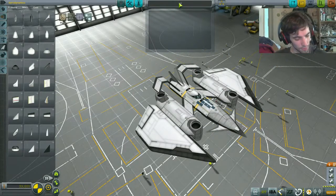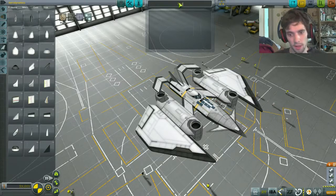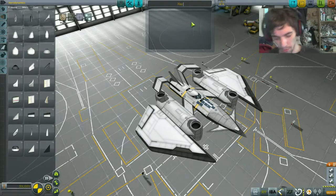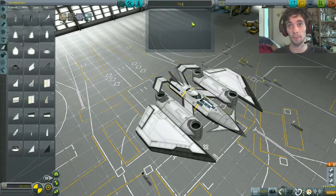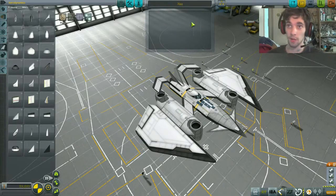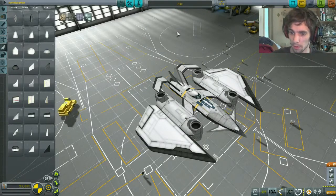I'll call it the X-12 as a placeholder. I want you guys to come up with a name for it because I've got no clue — it takes me ages to name these planes normally. So, click save and let's go see how this works.